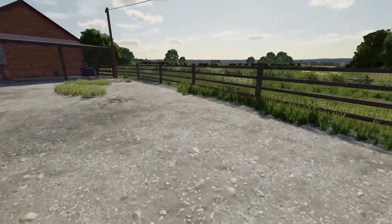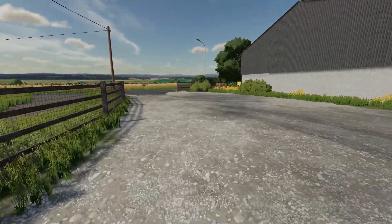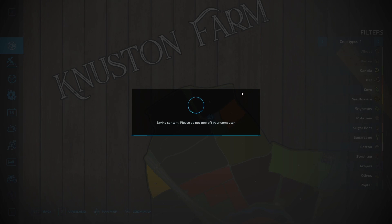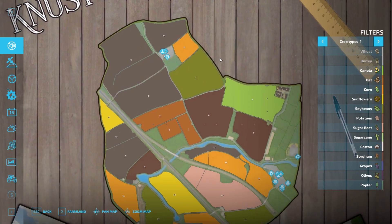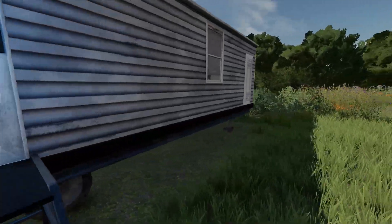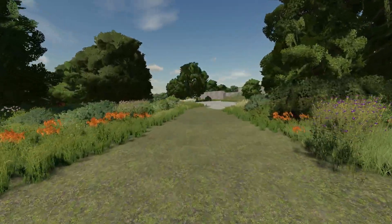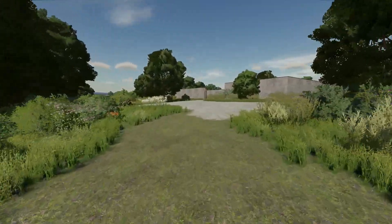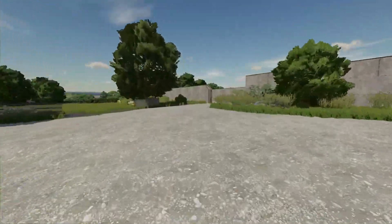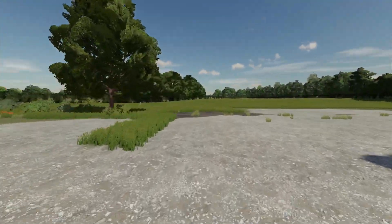We've also got a farmhouse down there — no real function in the game other than sleep and to change your clothes. So the goal is to own the whole map. Down here where we're starting is kind of where the challenge comes in, because I've been set the challenge that I can't do contracts unless I have the machinery to do it myself, without borrowing any equipment — I can't hire anything.